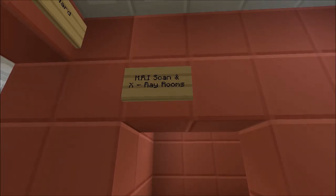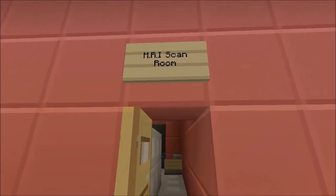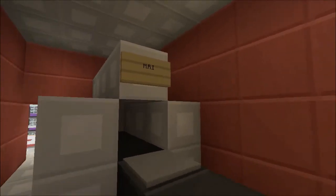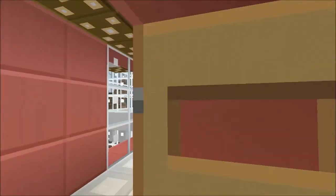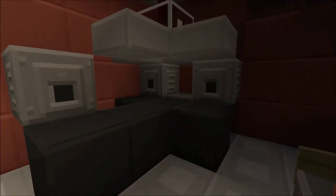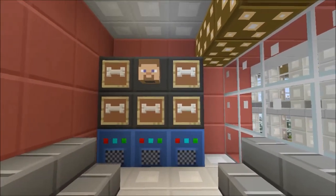This side is the MRI scan and X-ray rooms. The MRI scan room is in here. You turn the light off, go in there, and you could fall asleep. The X-ray room is in here - obviously when they take an X-ray they definitely turn the lights off. And here is where they view the X-rays.